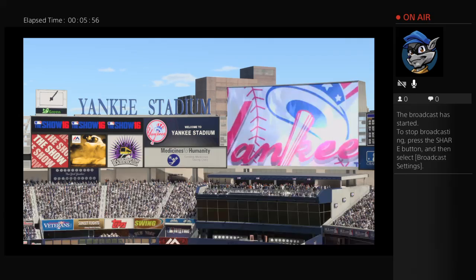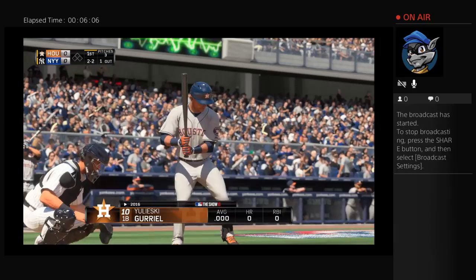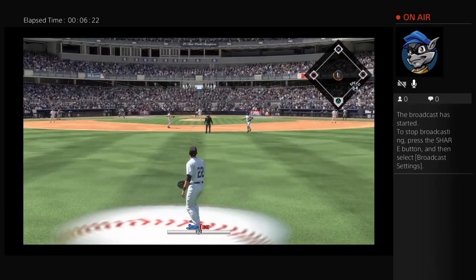AJ Hinch — a very young skipper for the Houston Astros, a young and talented team. If you have MLB 16 The Show, you'll need a live roster update or a custom roster in order to have Yulioski Gourriel on your roster, since he wasn't actually part of a major league team until July of 2016.